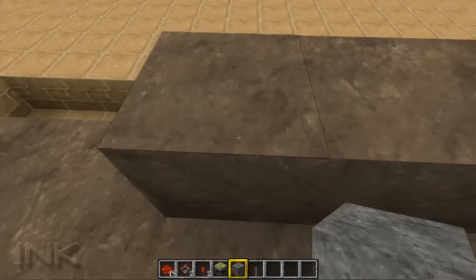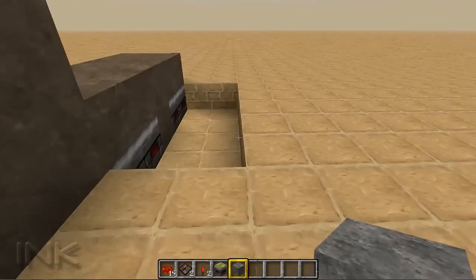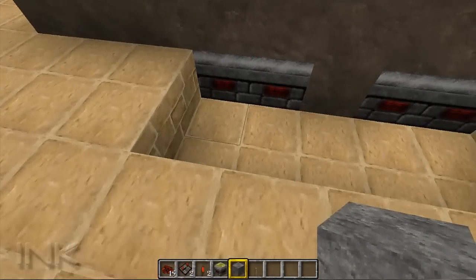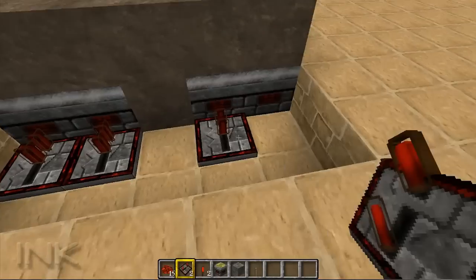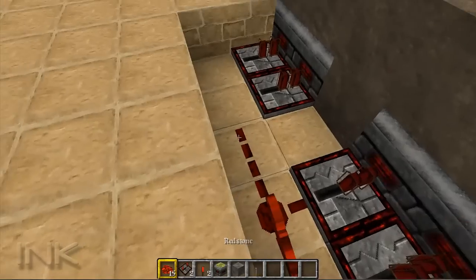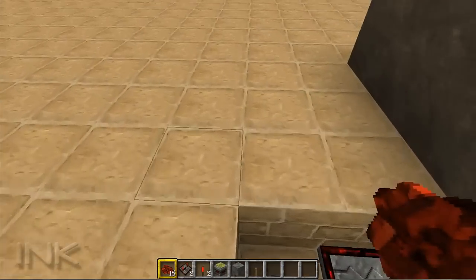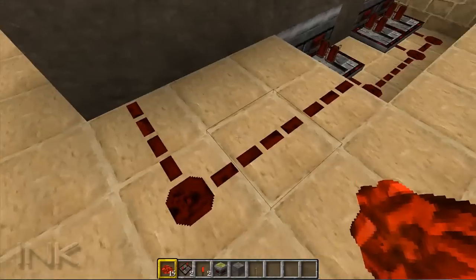Basically the layer that I'm standing on is going to be what is the floor — not the sandstone there, but put your four sticky pistons there, and we're going to put some repeaters behind them. The empty void in the middle, I just put redstone right there, but I do change it in just a second. I'm going to try this again.